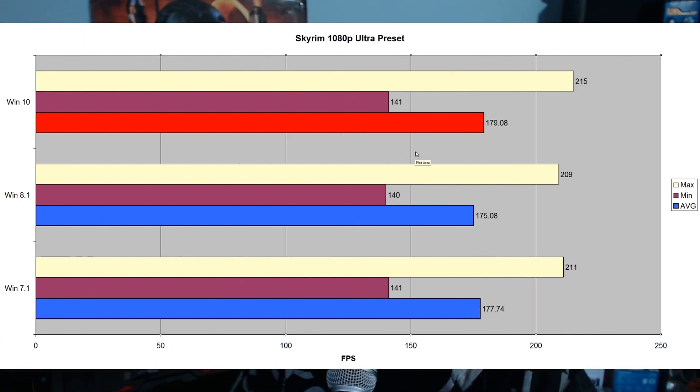Moving on to Skyrim at 1080p ultra preset: Windows 10 scored 179.08 average FPS versus Windows 8.1 at 175.08 FPS versus Windows 7.1 at 177.74 FPS. Windows 10 actually scored a victory here — I was quite surprised, considering these games aren't even optimized for Windows 10 since it's just been released in beta.